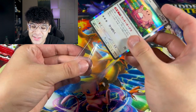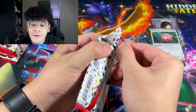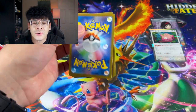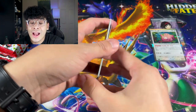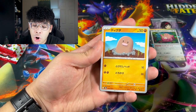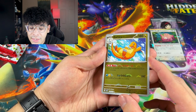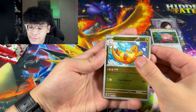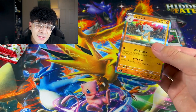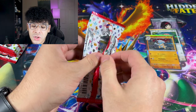We're going to sleeve that up and put it with our full art pull. We got a Staryou, a Dragonite, and a nice Dragonknight right there — dragon types go hard. We got the Marowak. I'm going to sleeve up the hollows because we gotta show love to the hollows.